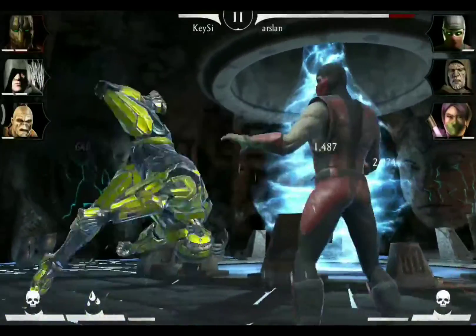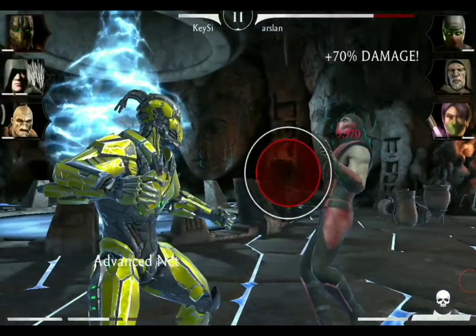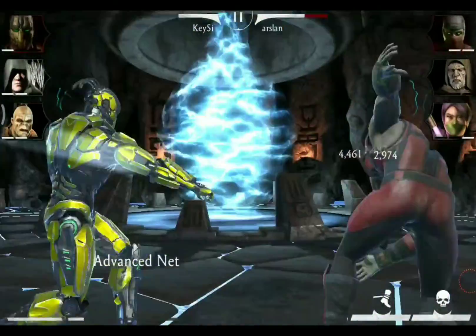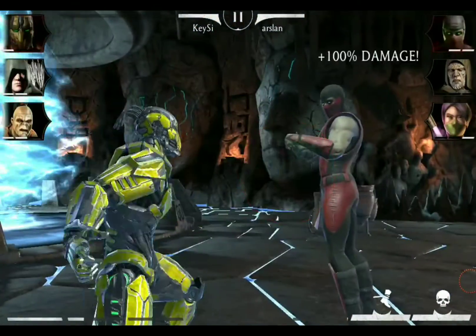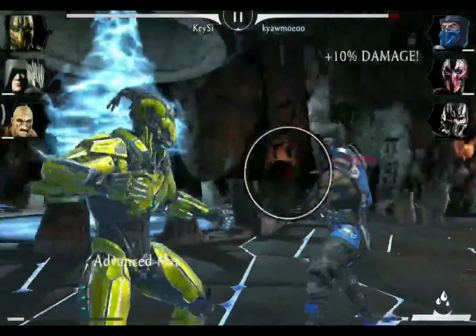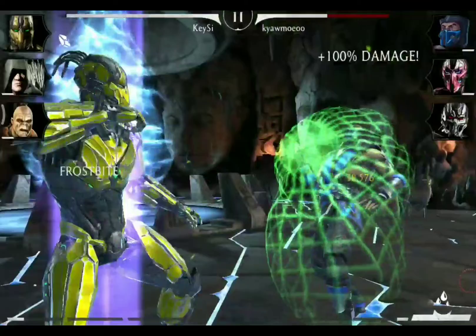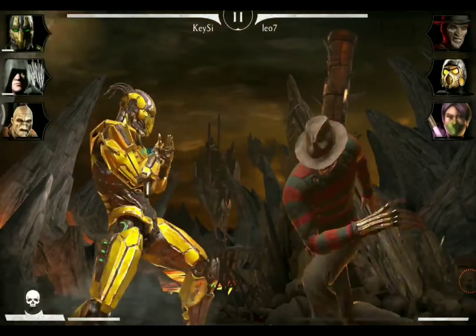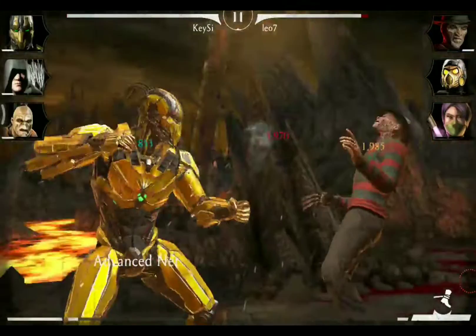His special 1 is called Advanced Net and it has no special buffs or debuffs tied to it. It just deals simple damage but it actually deals a lot of damage due to Cyrax's passive. Also noteworthy is that this special attack is not capable of KO'ing your opponent, so in any case you will have to follow up with at least another basic attack.